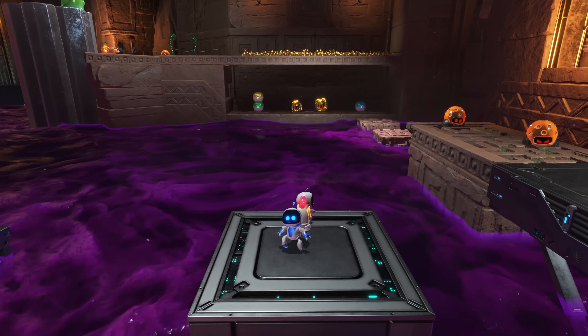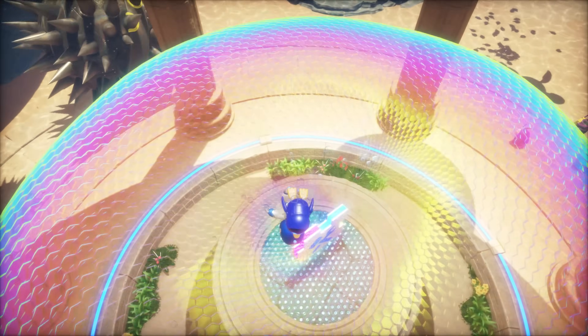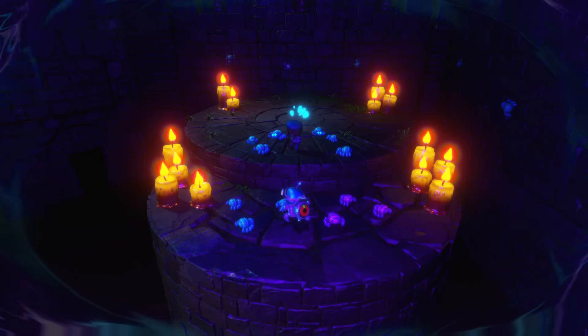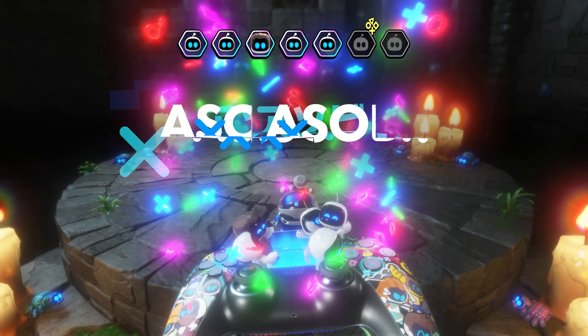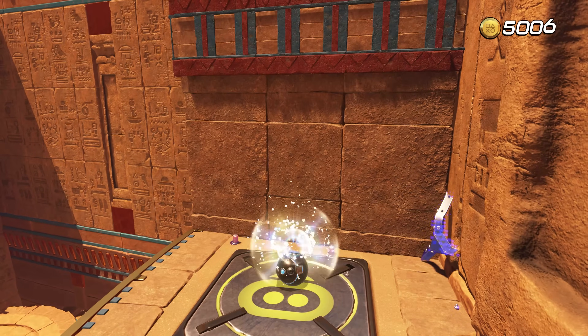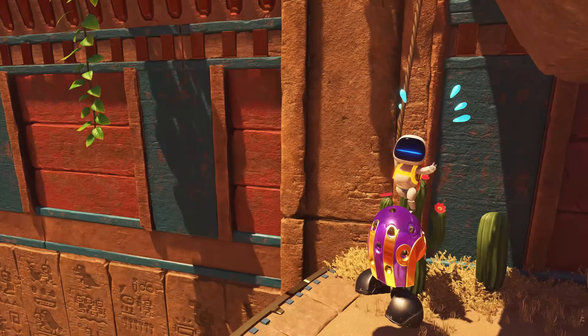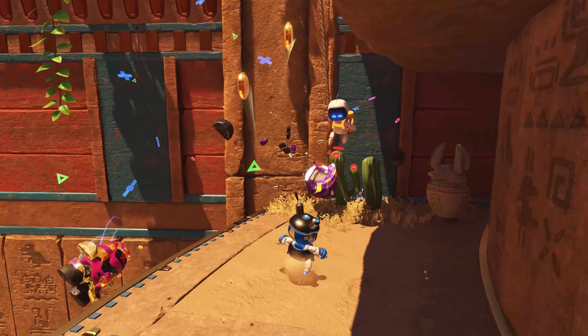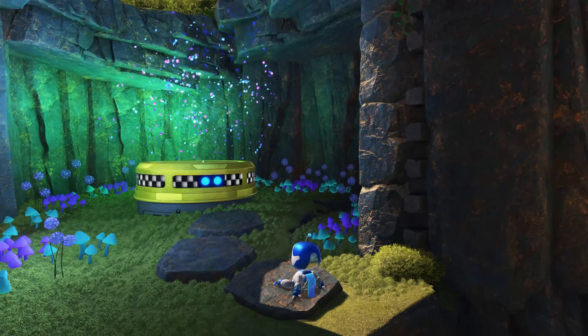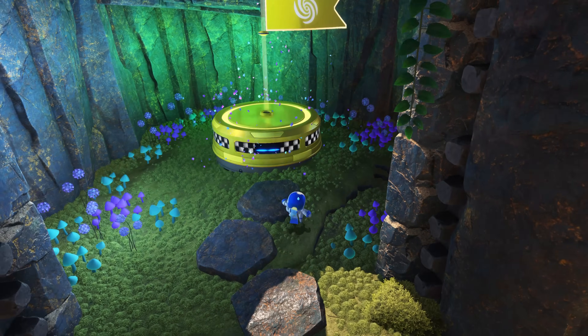Throughout each level, you're tasked with collecting different things, such as puzzle pieces which unlock features in the hub world, like customizations for Astro Bot and his ship — which is a DualSense controller. There are bots around each level that represent a multitude of PlayStation icons, like Crash Bandicoot. These bots are actually pretty well hidden — I'd say I needed to go back a second time in about 40% of the levels to finish collecting all the bots and puzzle pieces I missed. There are also secret levels you can only access within other levels, and they're extremely well hidden. I actually had to look up a few, because I'm not smart enough for some of them.